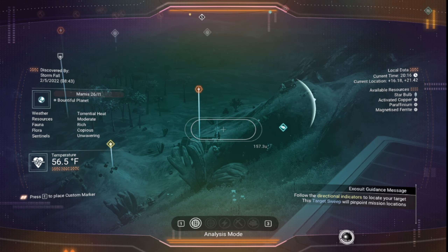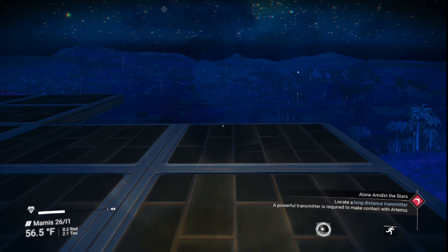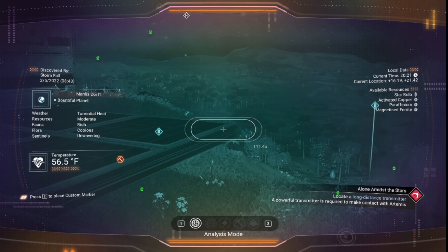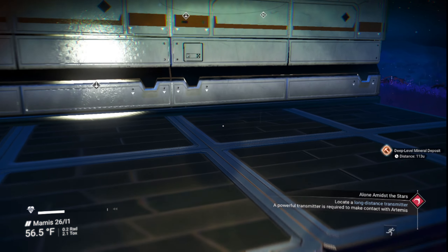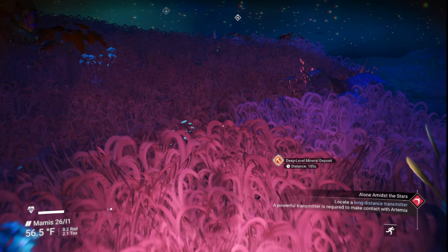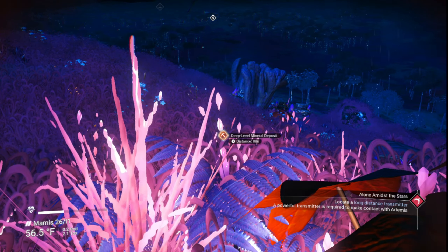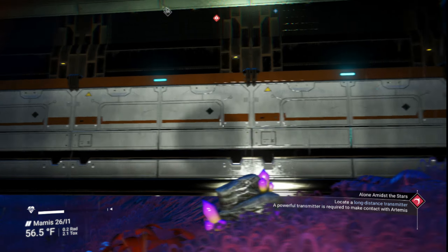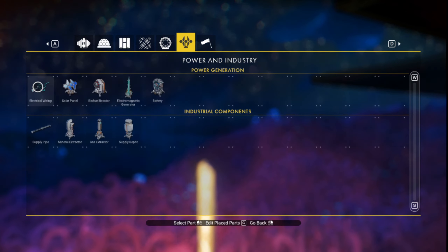Once you get your first electromagnetic power plant, basically what you want to do is over here there is an activated mineral farm. What I did was I put the base in between the electromagnetic generator and the deep mineral extraction site. You need a base like this.